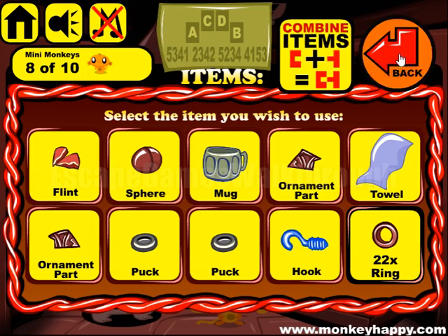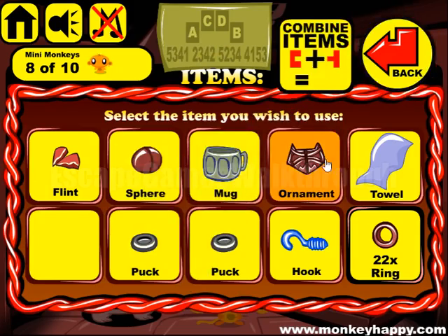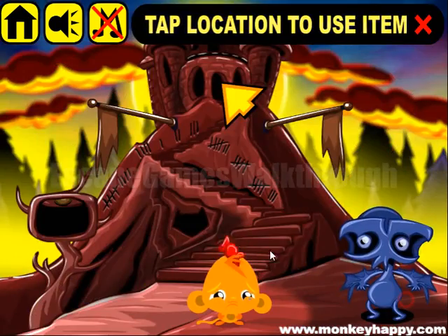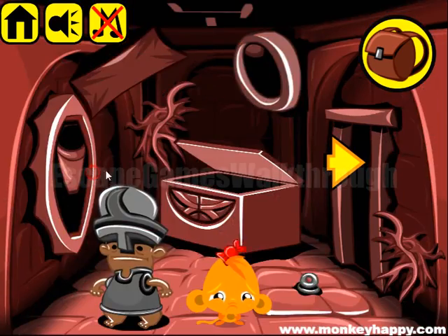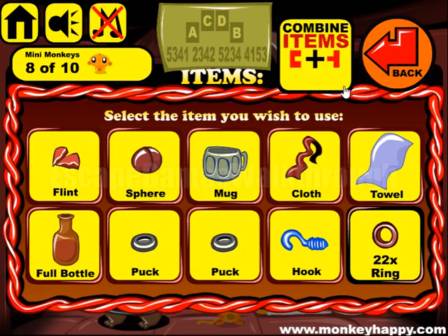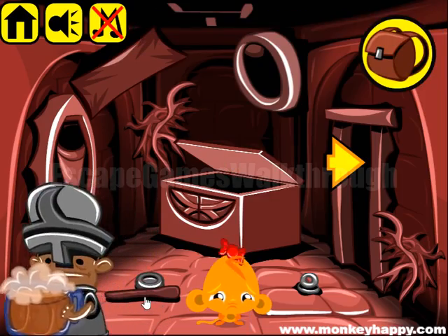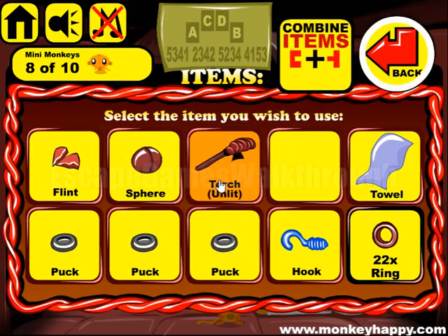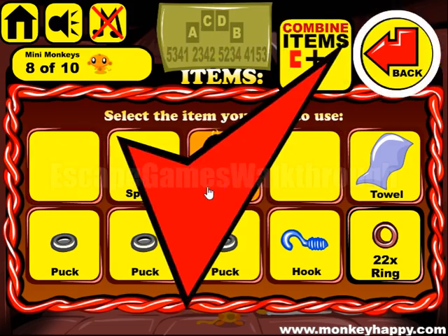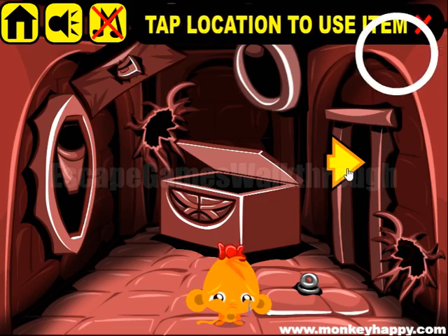Okay, let's take it. What else do we have? We have both parts of this ornament. Now we can use it and go outside. Get the bottle, get the cloth. Now the bottle is used to fill the mug. Give it. Get the stick. Cloth with the flint to make a torch and burn all these cloves and weeds here.